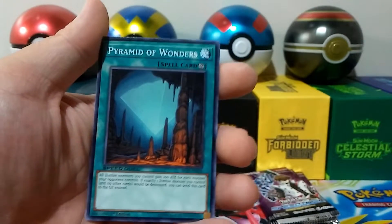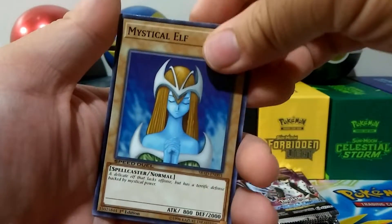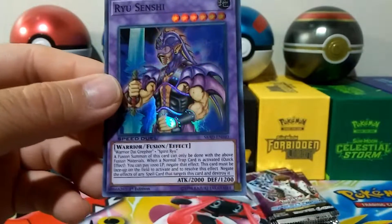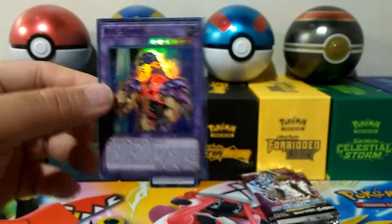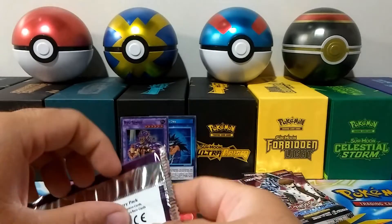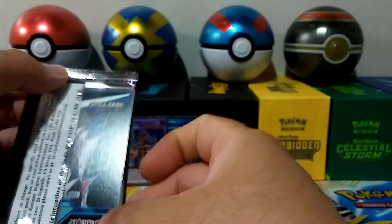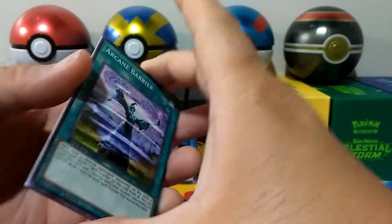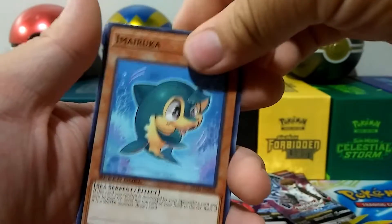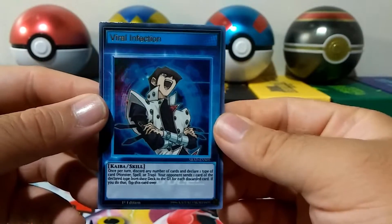If you guys want to start another card game, this is not very expensive. A Ryu Senshi — these were pretty good, I used to play these with Magical Scientists. Another skill card and it's Kaiba! Arcane Barrier, Robin Zombie, Imaruka, and an ultra rare — Viral Infection. Pretty cool.